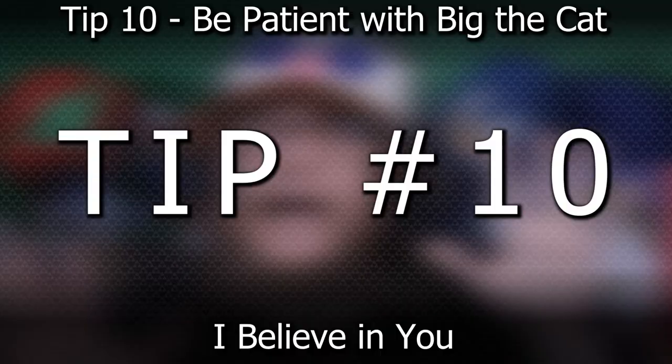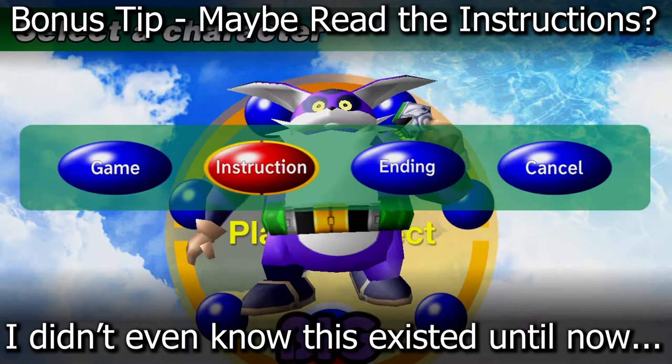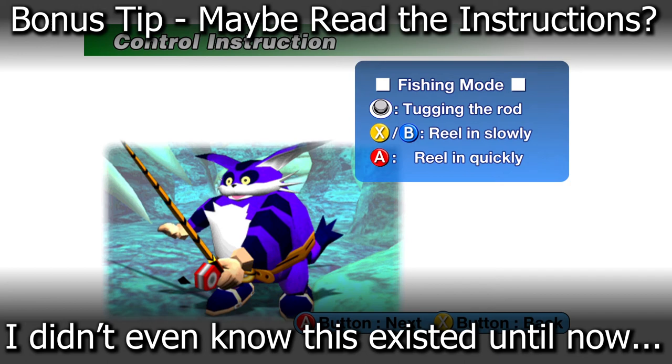And tip number 10: pretty much just be patient with Big the Cat. His controls are rough, the entire fishing mechanic is frustrating, some of these 2,000 gram fish are close to impossible to find, and most of the time they kind of just have a mind of their own. If you follow these tips from my guide, then you're guaranteed to catch the fish just like I did. Hopefully this video helps everyone out there so you don't miss any upgrades, you can catch the right fish, know exactly where they are, and finally 100% Sonic Adventure.